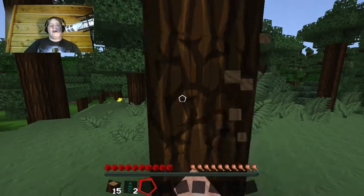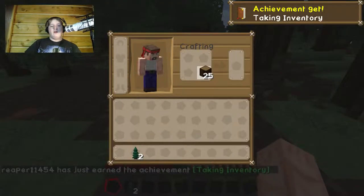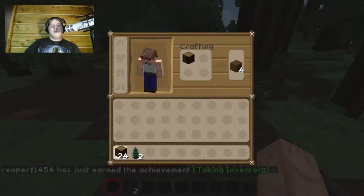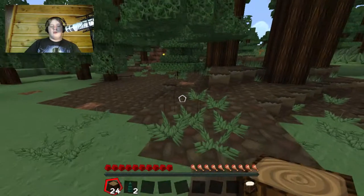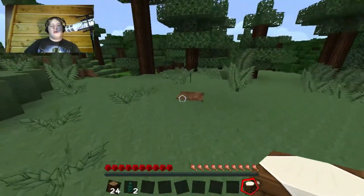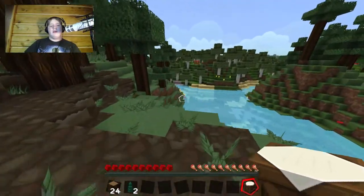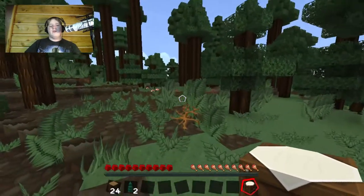Old times, I guess, huh? Okay, that's a good amount of logs. I don't know why I didn't just make the hatchet first and all that stuff — I guess I was in a rush. Sorry guys. I remember the skin in this texture pack, it looks pretty awesome. What the hell is with that weird white thing? Oh, it's supposed to be there. Cool. Where should we make our home? I'm gonna scout around for a place for a minute, so I'll see you in a sec.